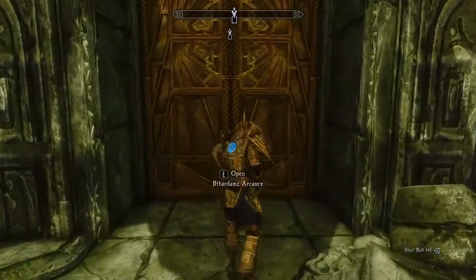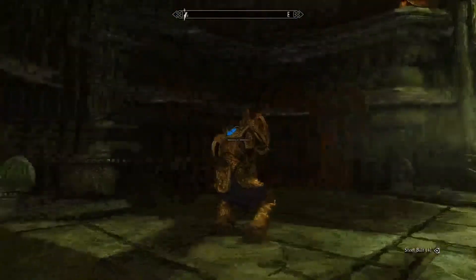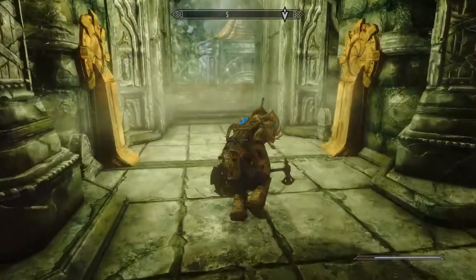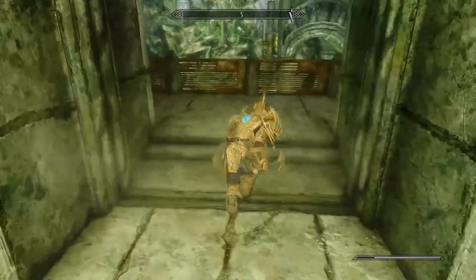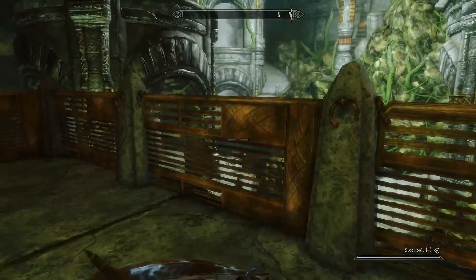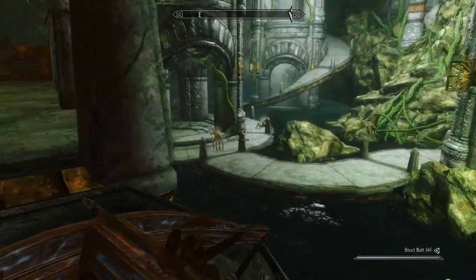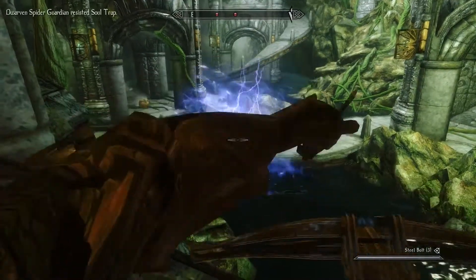We've got our crossbow out. Let's go into the Archonex. I don't trust these thingamabobs here. Apparently no spheres or spiders popping out of those. I do know that there are some spheres down here though. There's a spider right there. He's suspicious, so let's kill him.